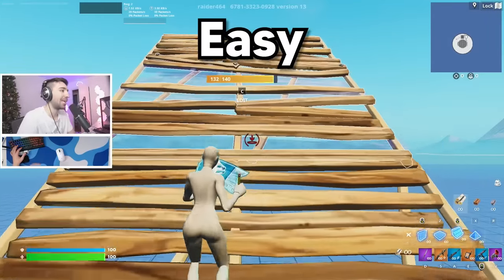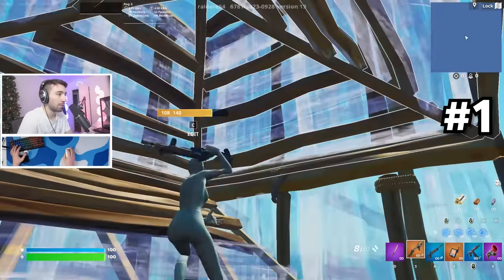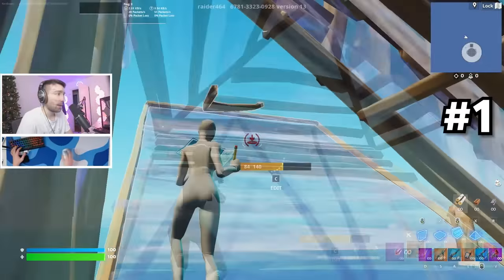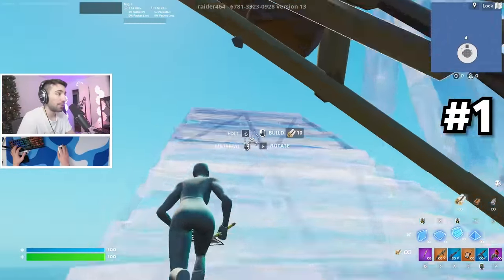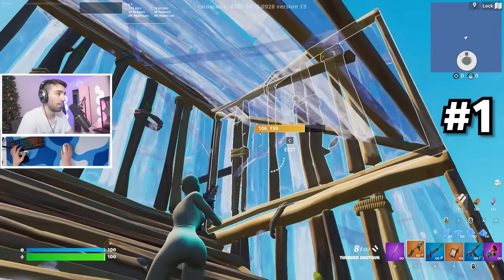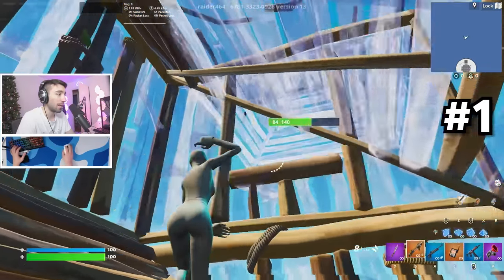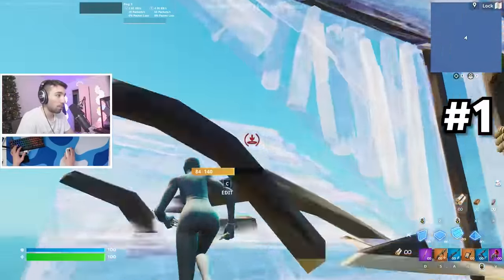Starting out with the easiest retakes first. This right here is my absolute bread and butter — it's just cone and high walls, and that is essentially the whole retake. As long as you walk on the far side of the stair, you could do this as many times as you want. A variation of that move is doing the same exact thing, but instead of doing it with a cone, you just do it with a stair above your head. Once you do this, you can piece control out the right or left side. I love to do this from both sides.